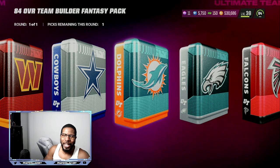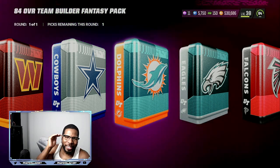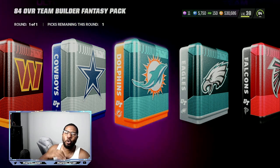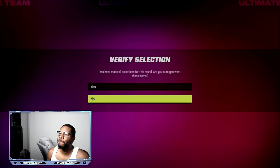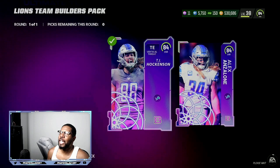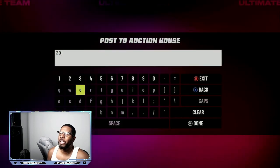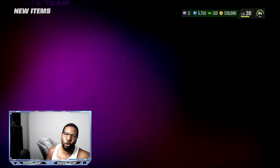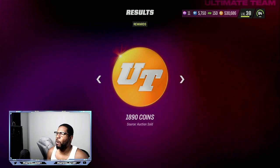Drop a thumbs up — it's free, and every time we get 25 likes I'll drop the newest method. Whether you have 30,000 coins or 1 million, this will help you build a big coin stack so you can buy any player when the market crashes. Going back to TJ Hockinson — this time listing at 43,000 to make someone feel like they're getting a deal, losing about 1,200 coins but still making around 10,000 profit. List the other at 43,500 — both cards are mine — that's the undercutting strategy.